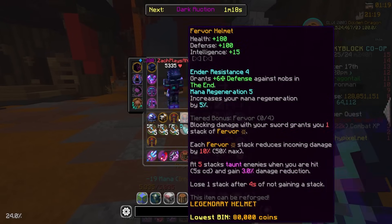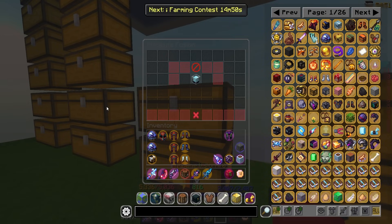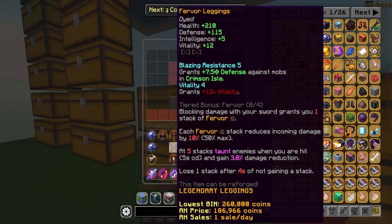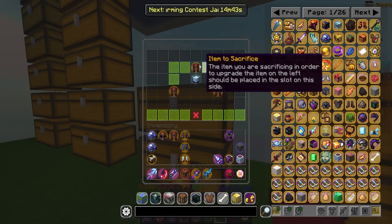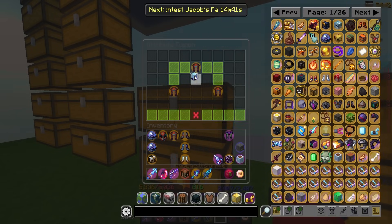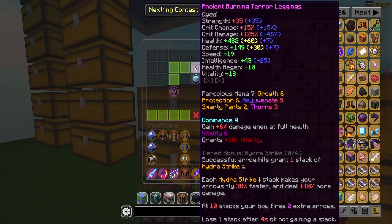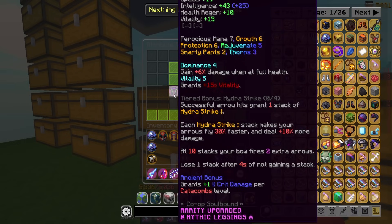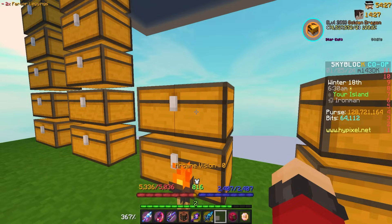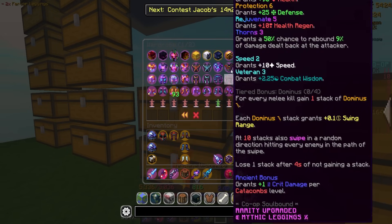I'm really happy with those upgrades today. Let me see if there's anything I can do with the attribute front. Trying to track down attributes on various pieces you have is probably the most brain-numbing thing. But I have two Vitality 4 leggings. So I can make a pair of Vitality 5 leggings. And if I combine those with my old God Roll Terror, I can get Vitality 6. I think I'm gonna go ahead and do that. Dominance is still at 4. We'll go ahead and do that. A little bit of an upgrade on the Terror leggings with some more Vitality. Which is always nice.